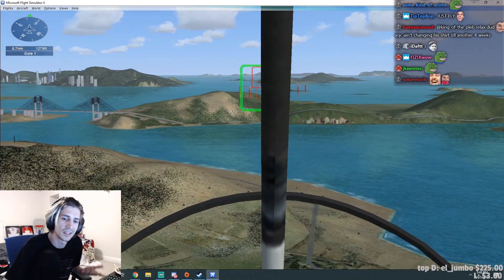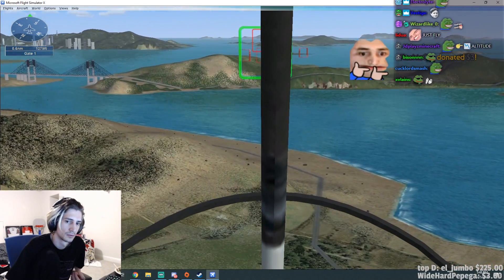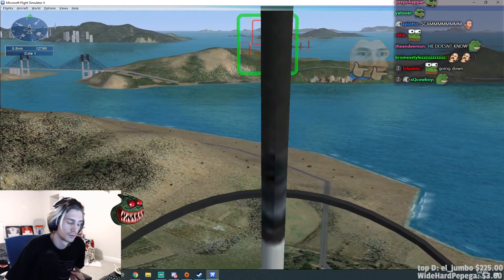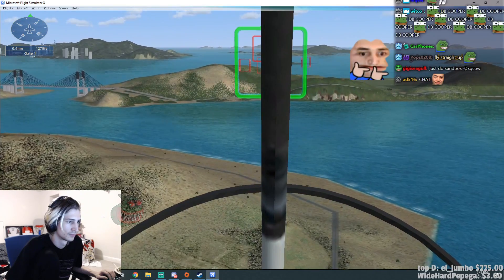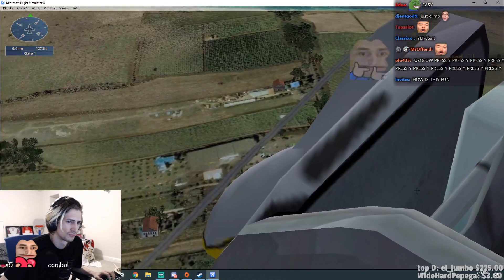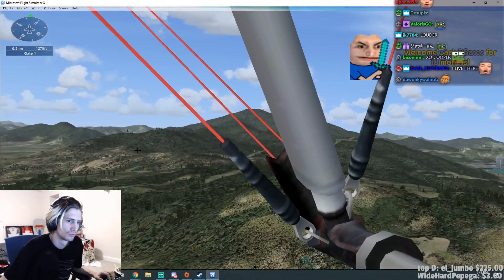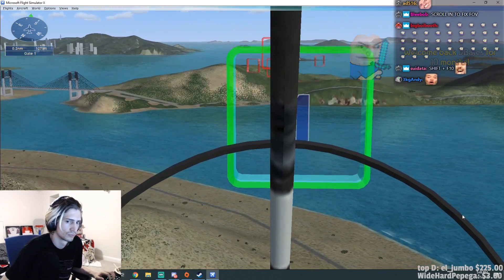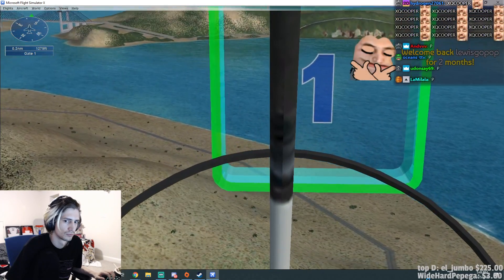Active gates that you need to fly through are glowing green. Gates that aren't active or that you've already flown through are red. The next gate won't highlight until you've passed through the current one. If you lose sight of a gate, look around — move the hat switch on your joystick or press and hold the spacebar and move the mouse. You can review all instructions on the kneeboard: press Shift+F10 and select the messages page. Press P to pause the mission, and P again to resume.